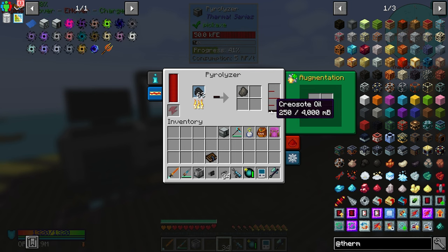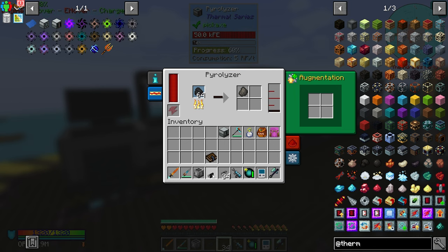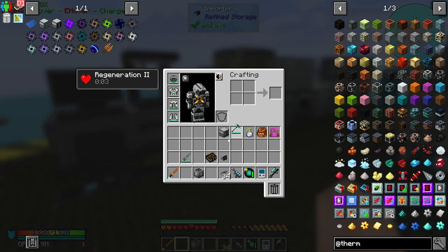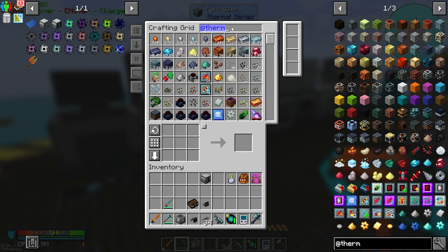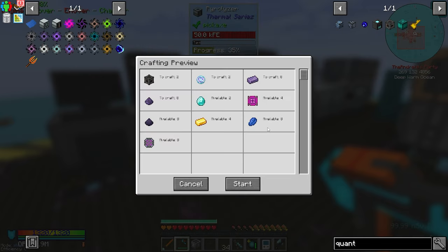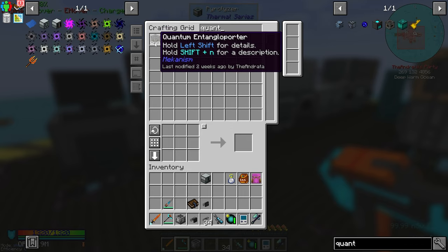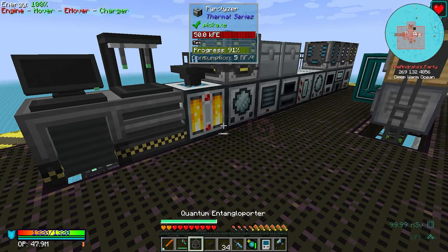We're getting coal coke and creosote oil. I want the creosote oil to import into the system. I just realized I don't use importers to import fluids - I've never used importers to import fluids. I've used the quantum entangled reporters. It's been a while since we've had to do this. I forgot that this is how we end up setting this up - I use a quantum entangled reporter and then put the simple black hole tank and set up an external storage. Got it. Bada bing, bada boom.